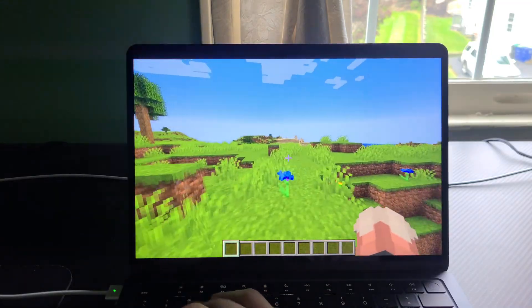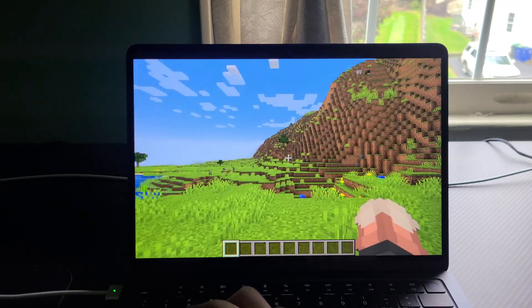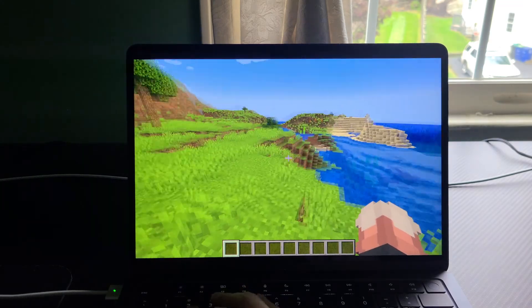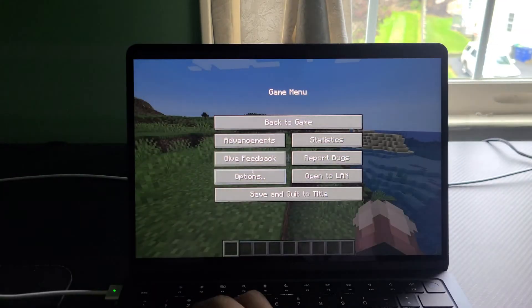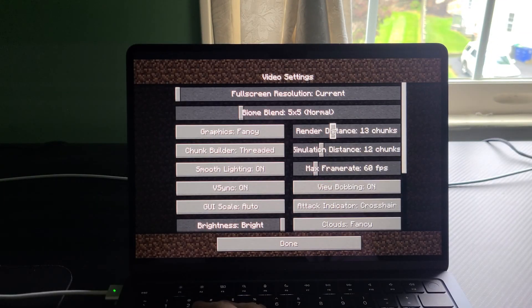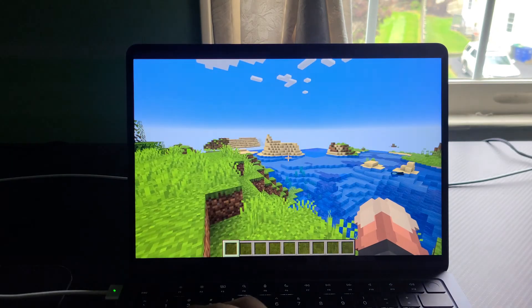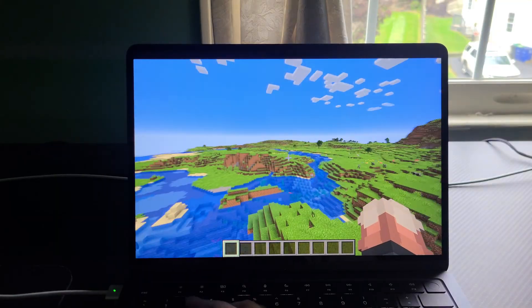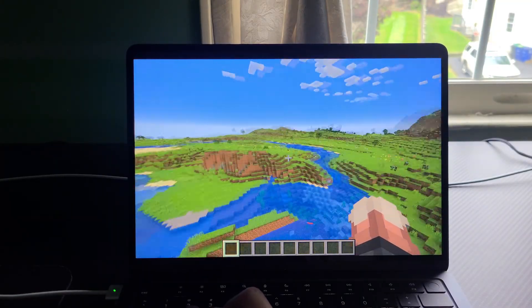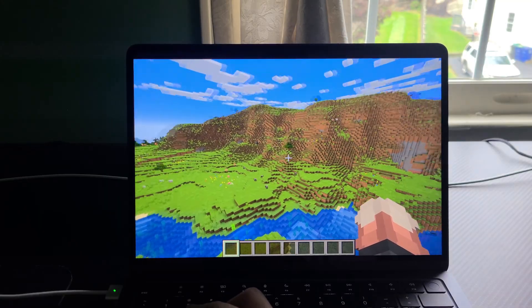It's ever so slightly smoother if I drop the render distance down, but it's not that much smoother than playing on 20. So I think that's just how the game runs. What if I play it at 32 chunks? Because if there's no real smoothness difference between all these different render distances, you might as well have it on the highest setting.